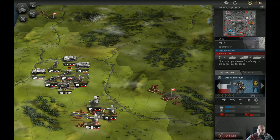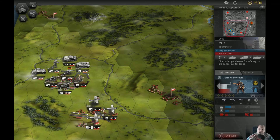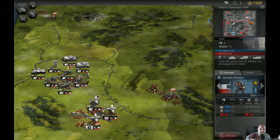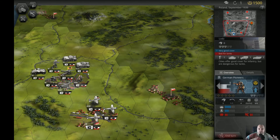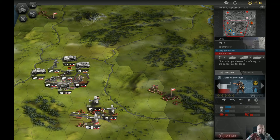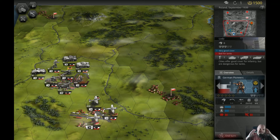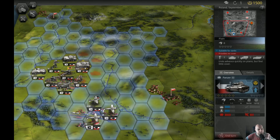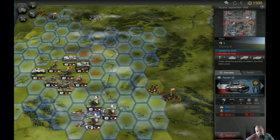The reason I mention graphics is there's another game called Conflict of Heroes, which is the PC version of a board game. I'm not sure why they went for 3D graphics because the whole game looks awful. Enough about that — I'll cover it in another video. I appreciate that Panzer Tactics HD went for 2D sprite graphics, which look decent.